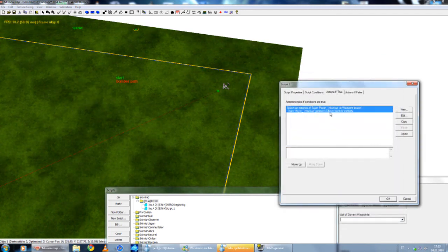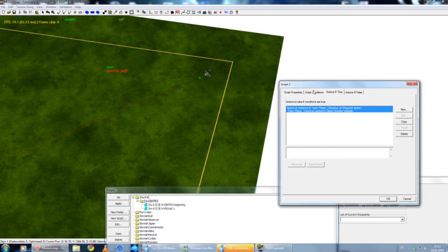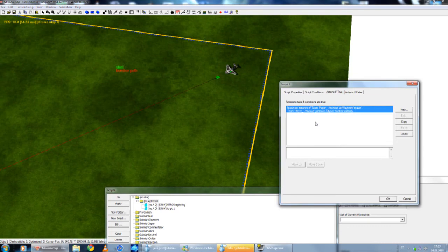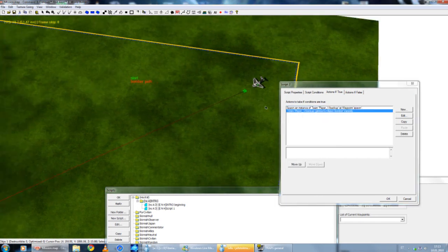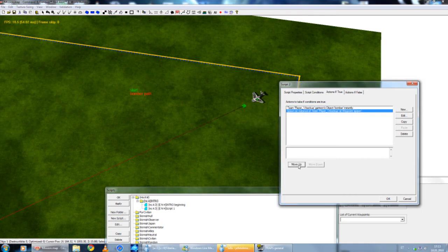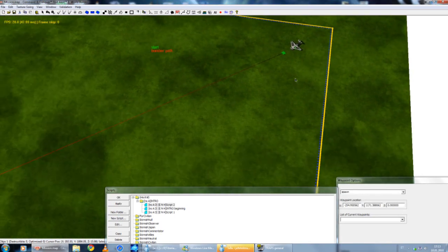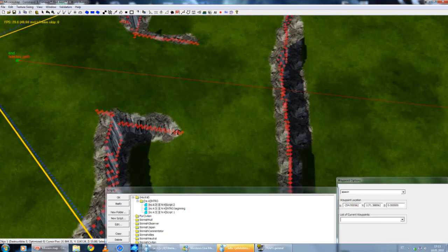Like I told you before, when there are many actions in a script that will happen if the condition is true, it is going to execute in the order they appear here. So it is going to first spawn the team, and then garrison after that. If this were in the other order — garrison on top — then it can't garrison instantly if the team hasn't even spawned yet. So the team has to spawn first, and then it is going to garrison. Now it is okay, and we have a plane full of infantry that is going to follow the waypoint path up here.